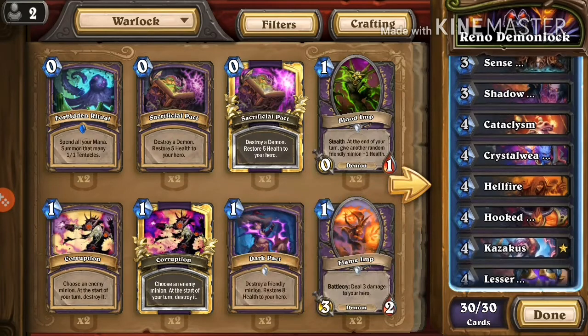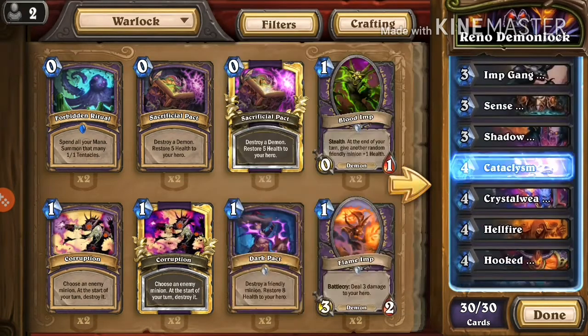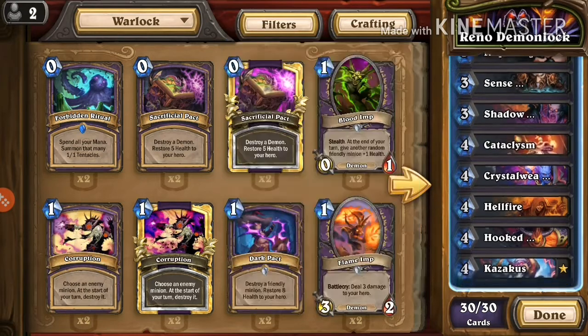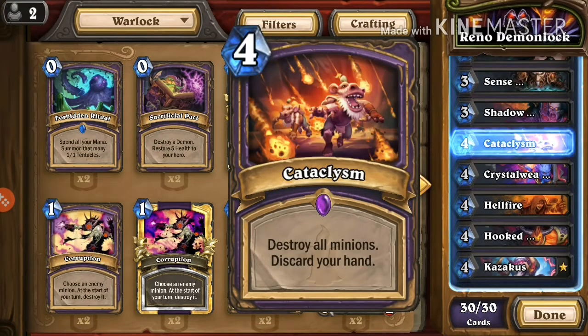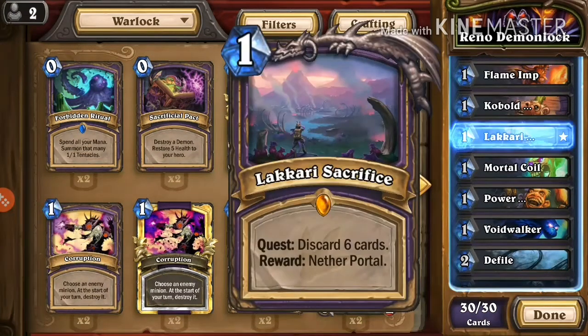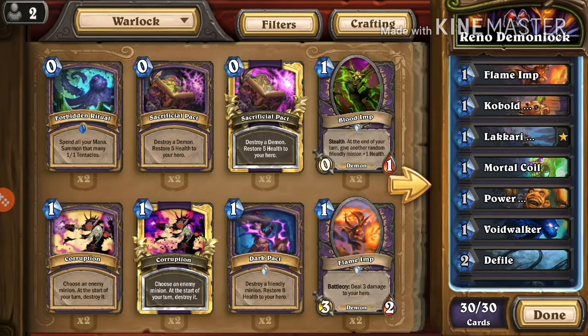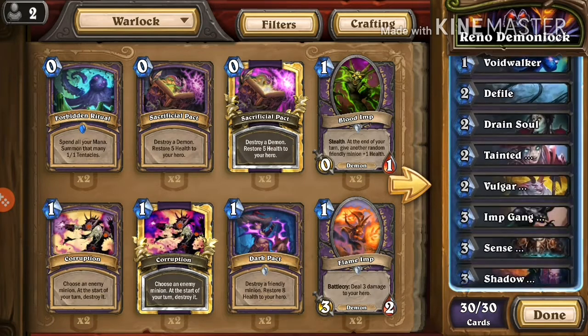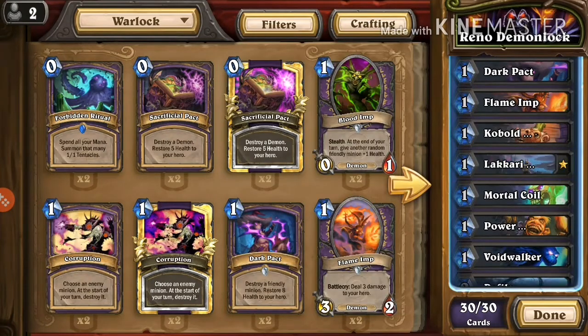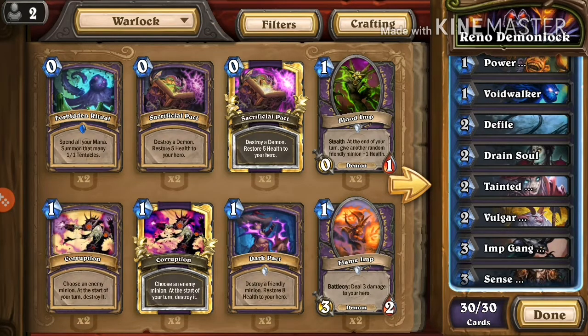We have a lot of demons in this deck so we want to make use of Sense Demons to draw them out. Shadow Bolt is removal. Cataclysm discards your entire hand, so I put in Lakkari Sacrifice as a failsafe — if your opponent is ahead, you play Cataclysm, and even though you discard your entire hand, you still have the quest ready. Say you're at turn 9, you can immediately play Cataclysm and then the quest — a 5 mana quest reward.